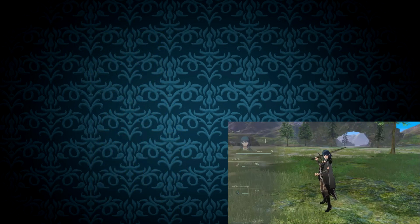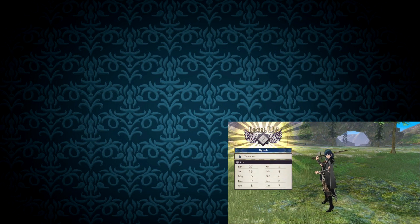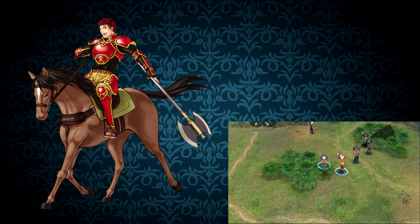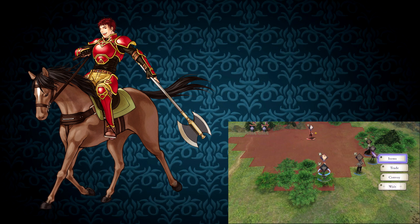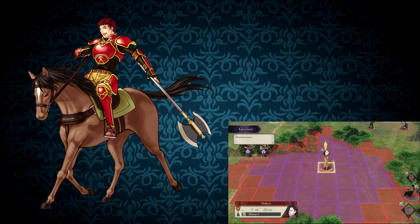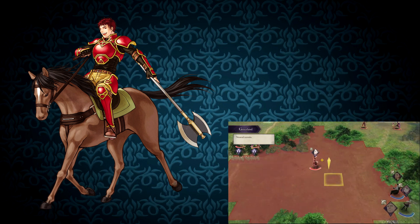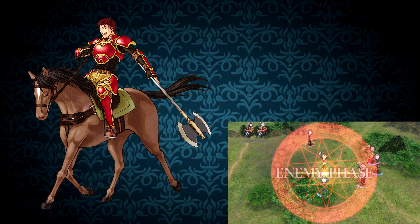Let's keep talking about Path of Radiance. Specifically, we're going to talk about Kieran. I love this guy. I use him in every single playthrough. He's crazy good: great base stats, great growth, best class, has axes by default — which are the best weapon type in Path of Radiance — and he's even got silly stuff like Gamble and his personality. He's one of my favorite characters to use in the entire franchise.